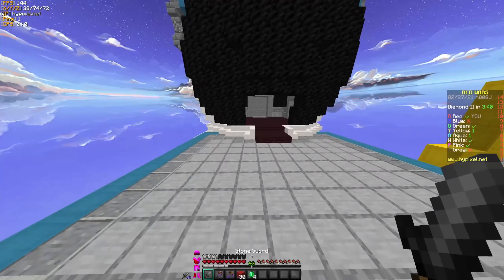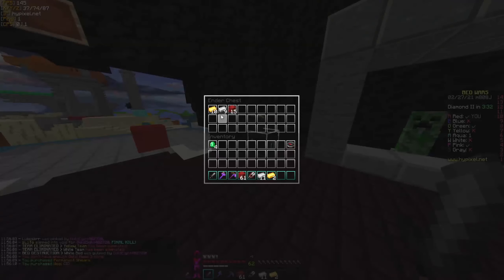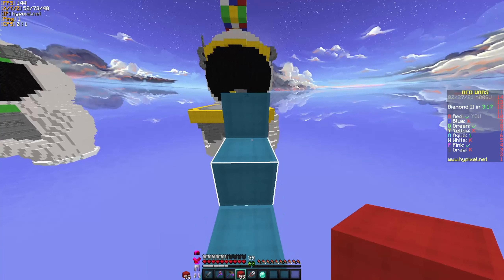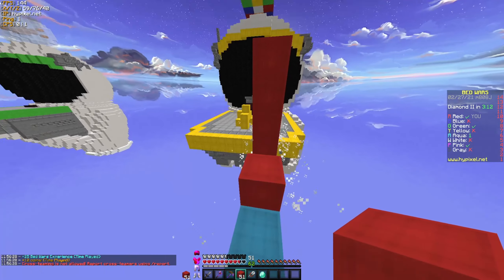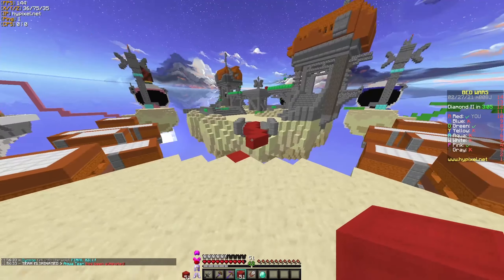I'm retarded again and forgot to check that they actually had a bed, which they don't in this case. I can also get the iron armor here — that's great. Now I would really like to kill Aqua before they become a threat stacking up or anything. That worked out wonderfully. Too bad I didn't get the final, but I'll take anything at this point.